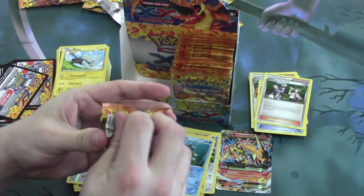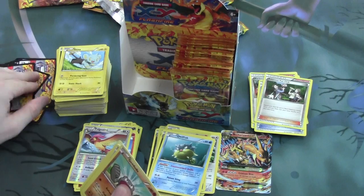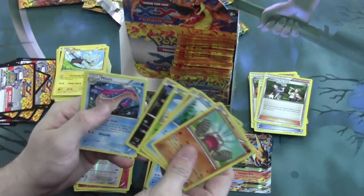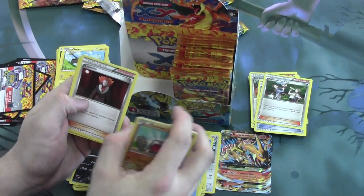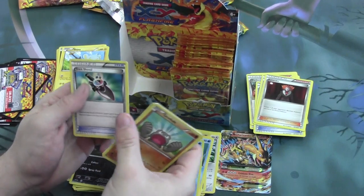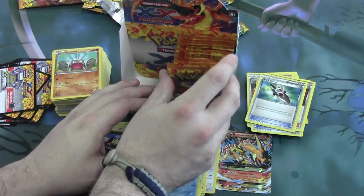Moving right along. Our Reverse Foil is Stunky and another Holofoil Rare Melodic — we'll almost have a playset of those. With another Lysander — also almost a playset. And another Trick Shovel. Some pretty excellent pulls, especially trainer-wise. Getting a lot of good stuff out of here.